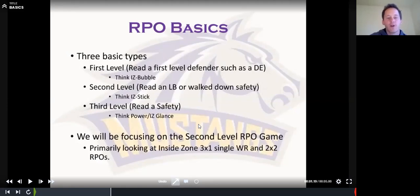Then third level read — we are reading a safety. Think like power or inside zone with a glance RPO from the single receiver. Or if it's 20 personnel, you could read the guy over the two receiver. If he comes up for the run, you throw a bubble, an out, or a hitch. I'm not really going to touch on this at all, except for a basic diagram.